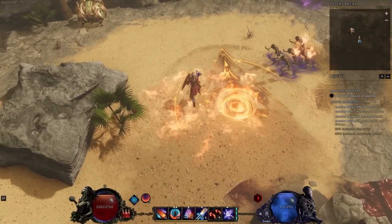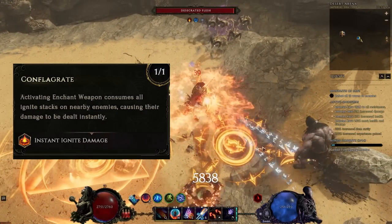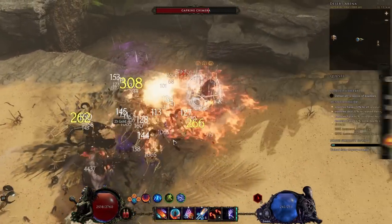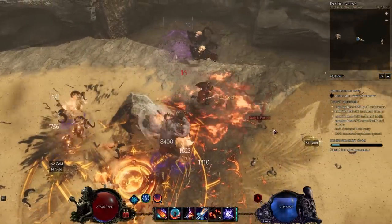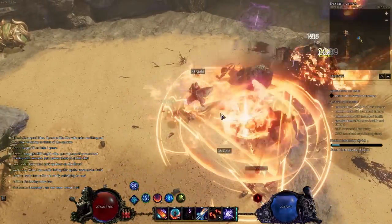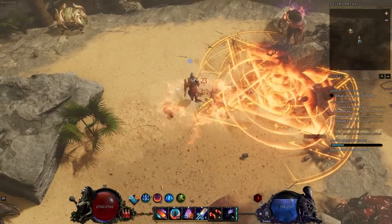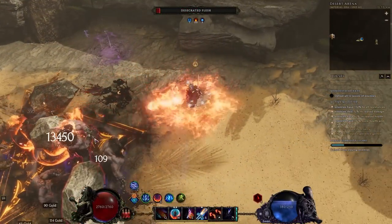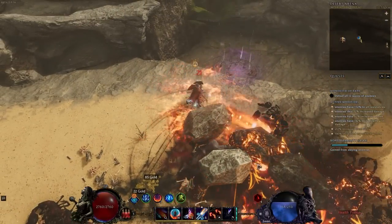We're also applying Conflagrate to enemies with Enchant Weapon. This consumes all of our Ignites on nearby enemies and makes those Ignites deal 200% more damage — essentially popping your Ignites for a huge burst. Right now I'm getting around 3 million pops of Ignite on the dummy with the full combo, and getting 300 to 400k ticks with the full combo. The damage is great.